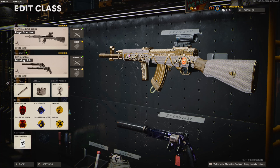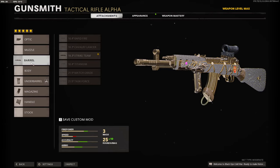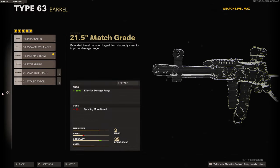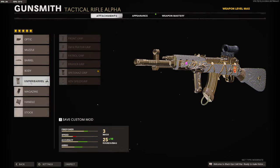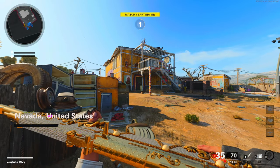Before we get into the class setup, hit that like button for me — today's like goal will be 30 likes, so I'd really appreciate it. For the attachments you're going to need a 2x scope or whatever you feel comfortable with, Strike Team barrel for the damage and fire rate, Serpent Grip 35-round fast mag, and the Gorilla Grip stock. I have a crazy gameplay over on Nuketown — I hope you guys enjoy, hit that like button, and I'll see you in the next one. We're going to be checking out the Type 63.